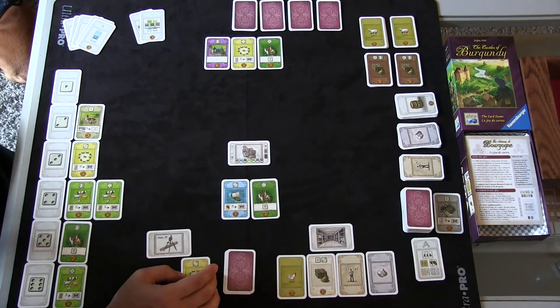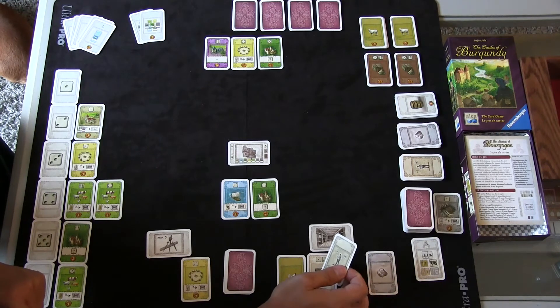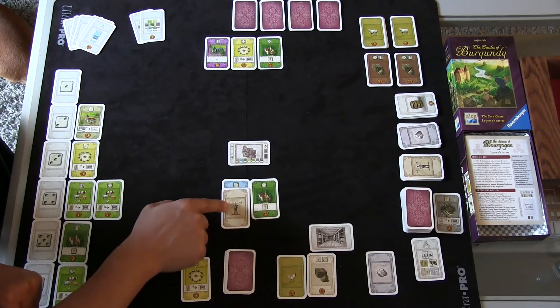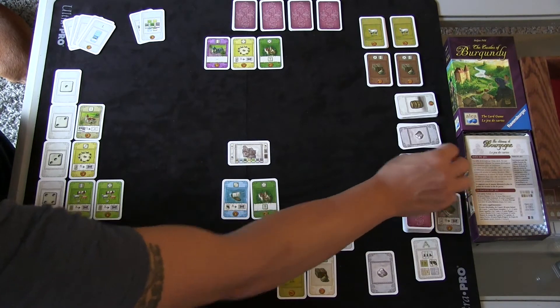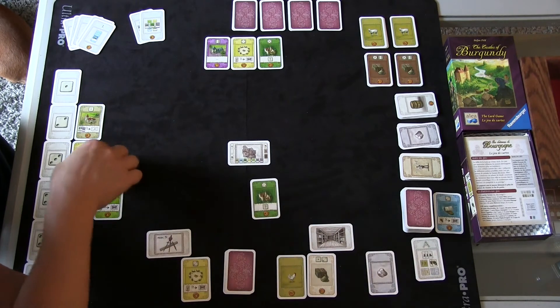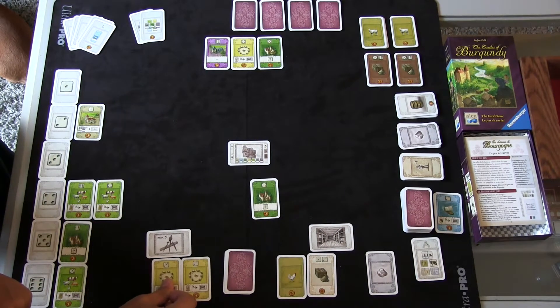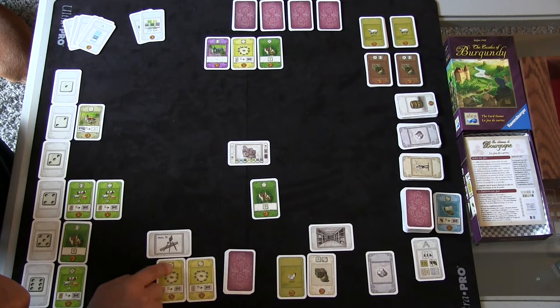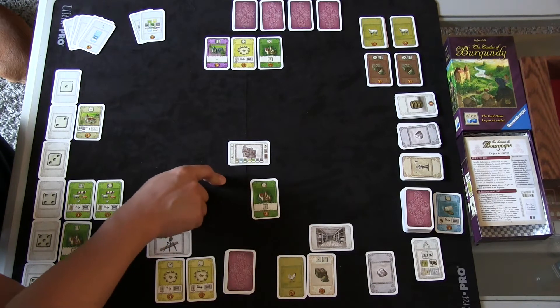I'll show you how workers work. I take a worker from my inventory and apply it to my die roll — that brings it from a two to a three, or I could bring it from a two to a one. I use my worker, discard it back to the pool, and spend the card as a three. I can take the three and put that card into my project area. Nothing scores in the project area — it all has to go into the estate.